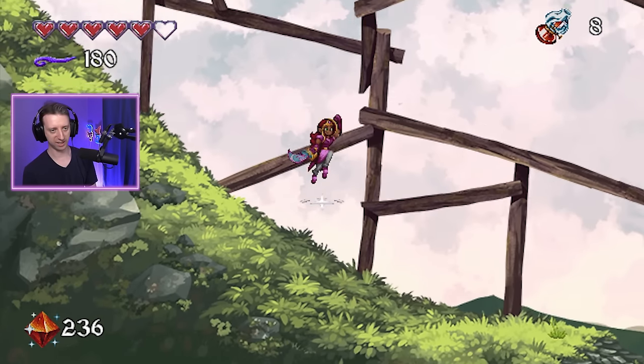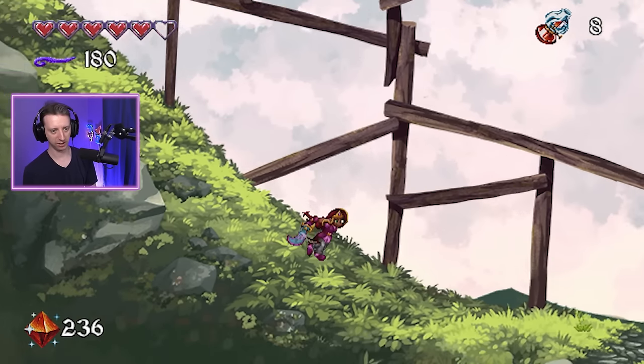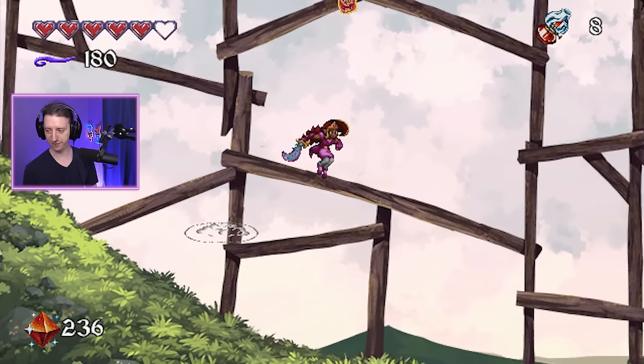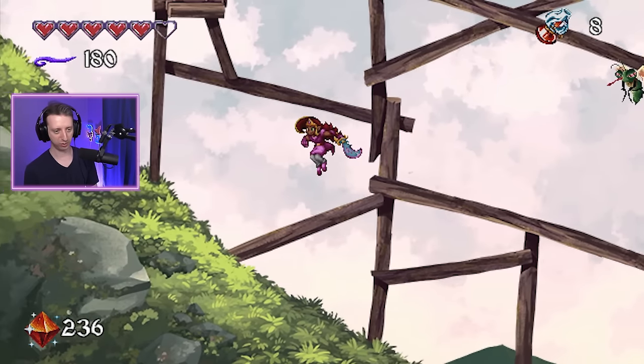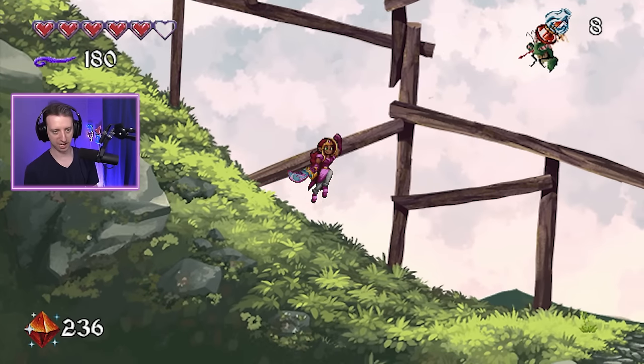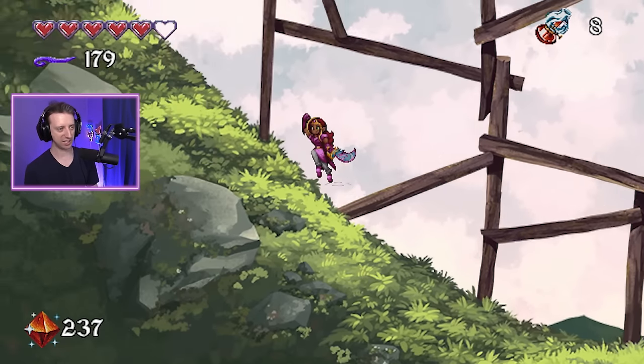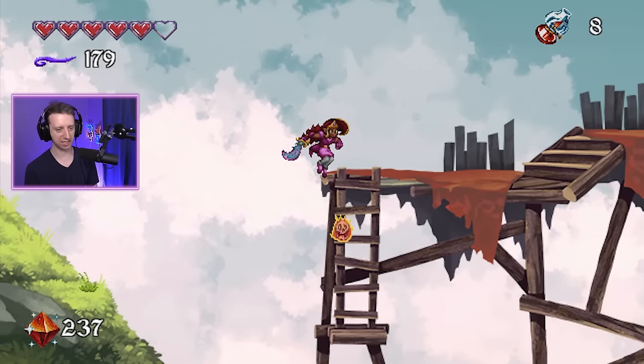Oh, I see some stray pixels in the background art. Right here — do you see it? Just kind of floating there? It might be hard to see with YouTube compression, but it's right there — just a couple of stray pixels, not quite removed from the background. Developers, get on it. I expect high-quality CD-i games only.